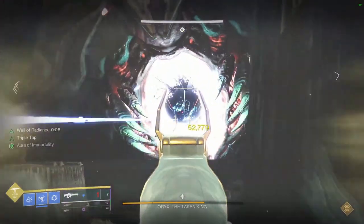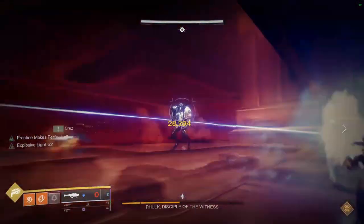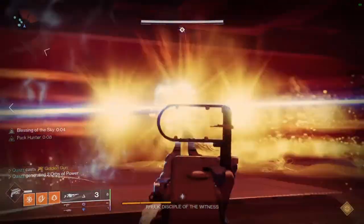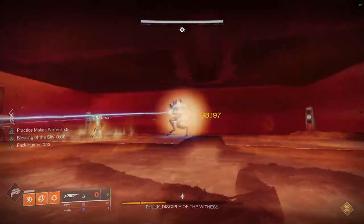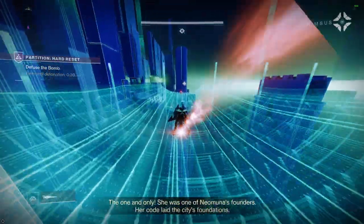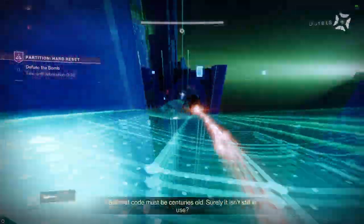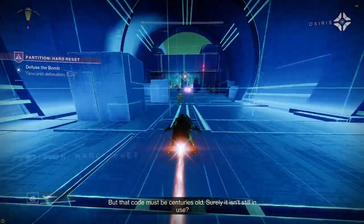On the flipside, Rockets didn't receive any nerf, and are without a doubt the best general choice to use in most scenarios, but they must be paired with Wolfpack rounds. Rockets paired with autoloading and a damage perk like explosive light, or field prep and clown cartridge, or even demo rolls, are all the primary ones you'll want to use. Don't sleep on the ability to track either — not optimal for stationary bosses, but moving ones can be difficult to land shots on, and tracking can guarantee more consistent damage output.